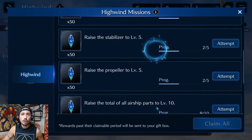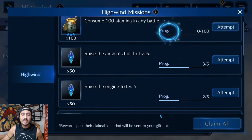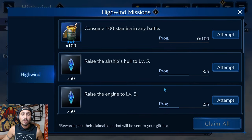For those familiar with the Chocobo Expeditions, it's very similar. I'm guessing that once we beat these missions it will slow down between getting new ones. Clearing these missions and getting these items is going to be something important to do.